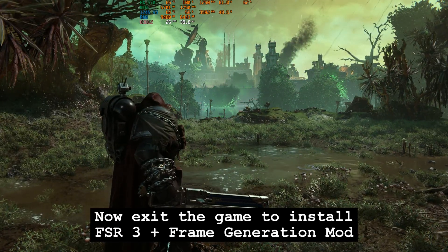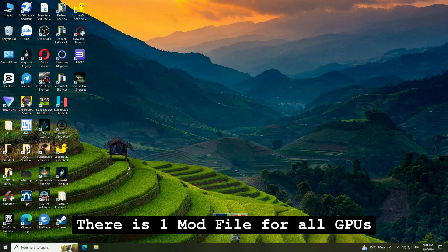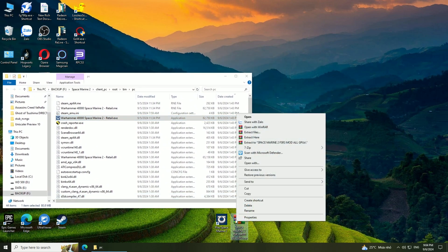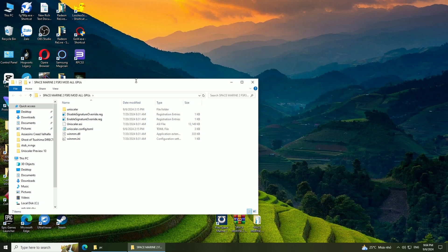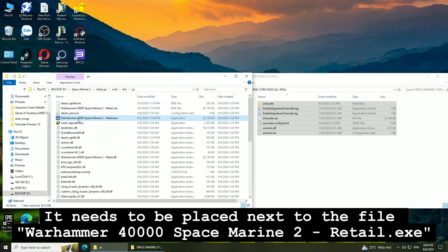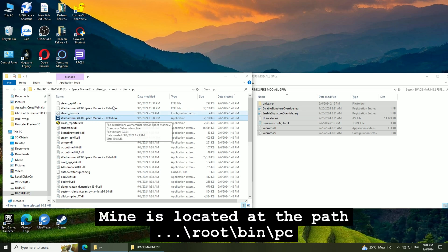Now exit the game to install the FSR3 plus frame generation mod. There is one mod file for all GPUs. Extract and place all mod files into the game folder. It needs to be placed next to the file Warhammer 40,000 Space Marine 2 retail.exe. Mine is located at the path: root/bin/PC.